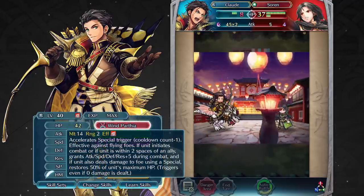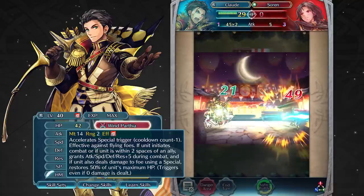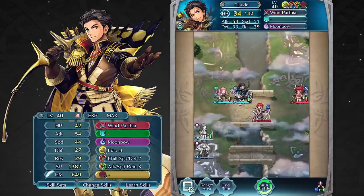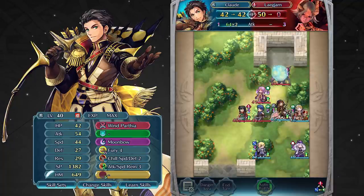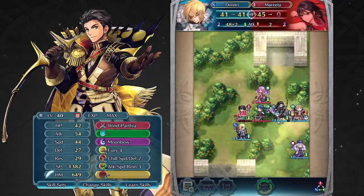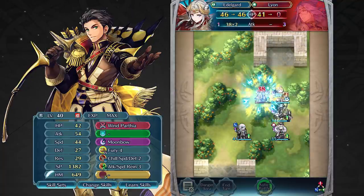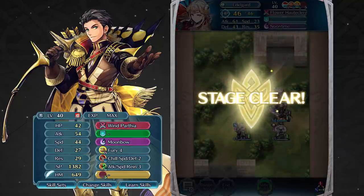His weapon also restores 50% of his max HP when Moonbow triggers, so as long as his foe can't one-shot Claude, he can do a good job of keeping himself alive. His base defense and resistance aren't too high though, so be sure to keep him safe on the enemy phase. It's best to use Claude to move in for an attack to defeat one foe, and if any other foes are still near him, take them out with his allies while they have the advantage of Attack Speed Rain's effects. Timing and positioning are important — master both, and Claude won't disappoint.